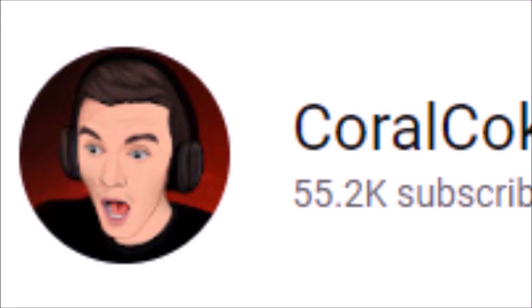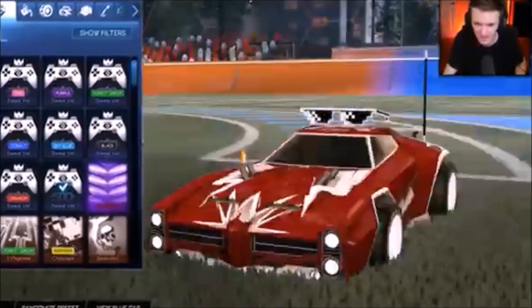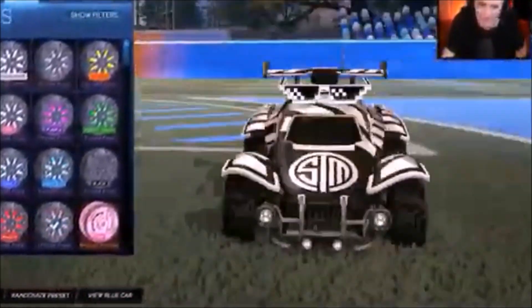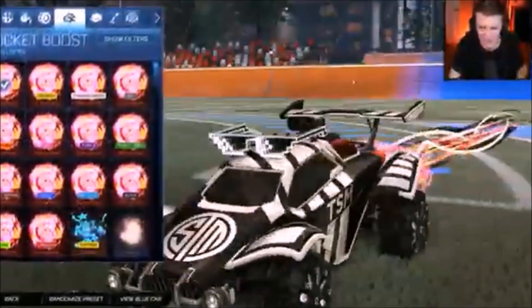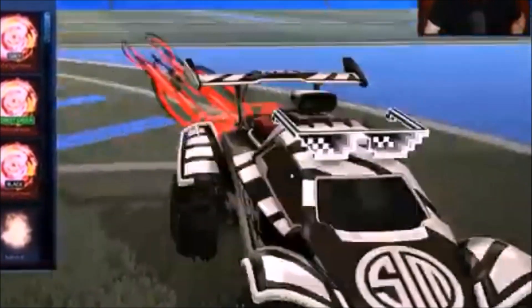The YouTuber Cold Coke actually found out all of these items straight away, literally as soon as they got into the file. You can see on screen right there, we've got the decal — it's nothing special, but it's still pretty cool. You get the wheels, which can't come painted, so they're alright. And the boots — again, it's okay. All of these are free, obviously. They're not going to be tradable, but still, they're completely free. By simply playing the game with your friends, you're getting free items, so it's definitely a no-brainer.